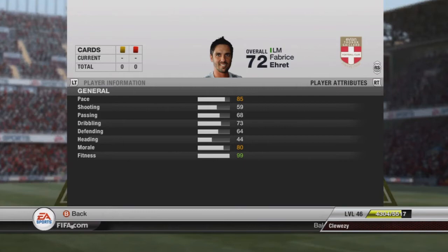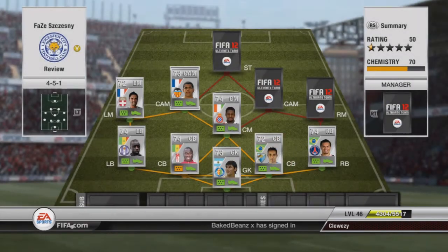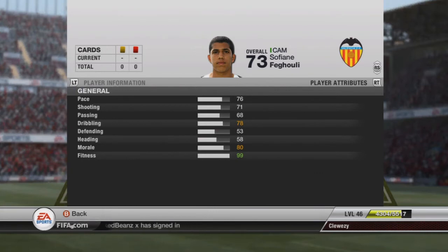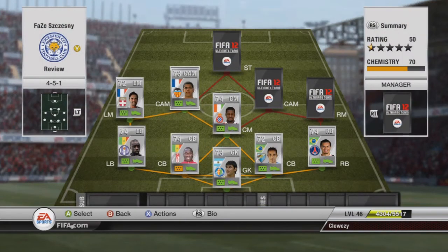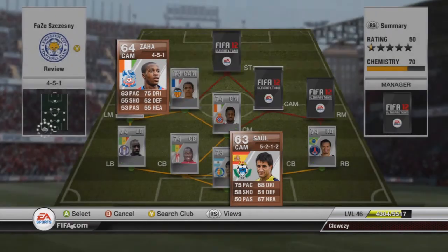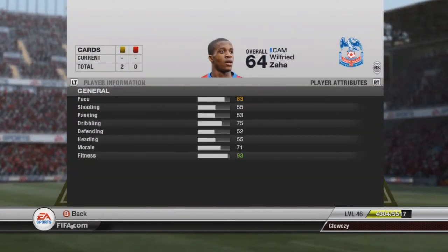At the other CAM we've got Fegulia, who plays for Valencia in La Liga — great pace for a centre mid and a good shot with okay dribbling. He links well for the hybrid. At the other CAM we have Sahar, who plays for Crystal Palace and is the only bronze player in the team. He's got great pace — he's originally a striker but there are lots on the market for CAM so he won't be hard to find. He links up to the centre mid nicely.